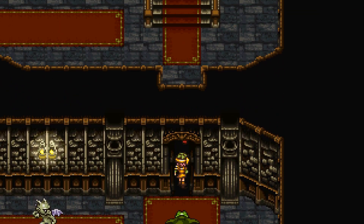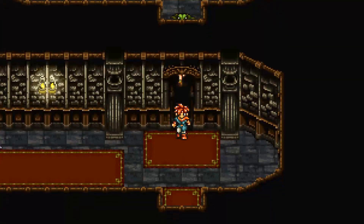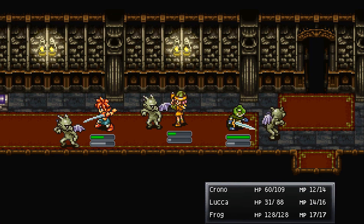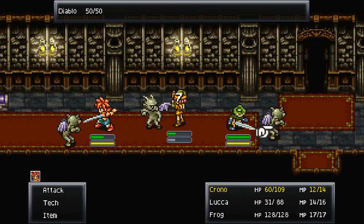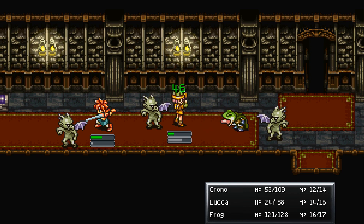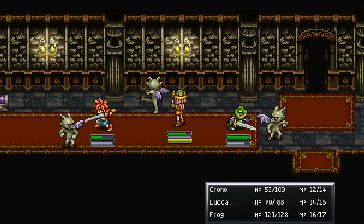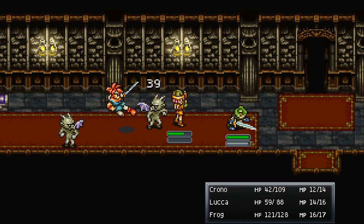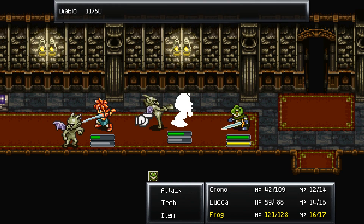We're now in our first dungeon. We can avoid a lot of these fights, but it's not really worth it right now. Let's go ahead and take these guys out. He starts with slurp — good, I wasn't sure whether or not he did, because we definitely want to do that. I should use flamethrower — flamethrower is another area-of-effect attack, but it's kind of different from cyclone.